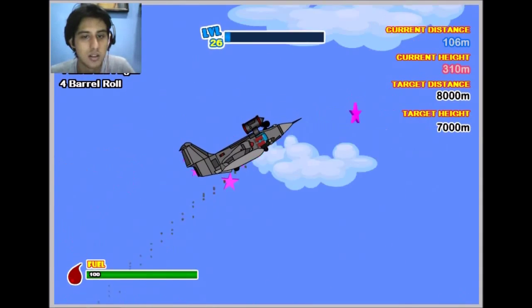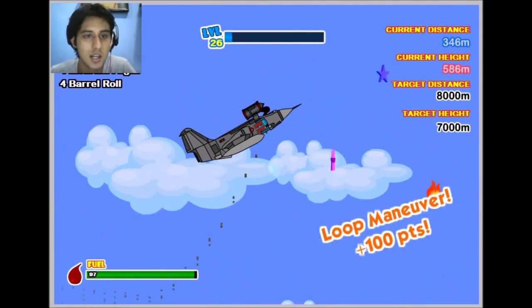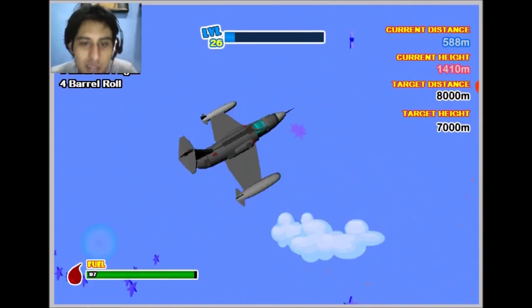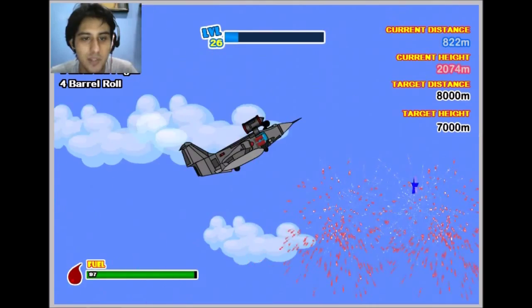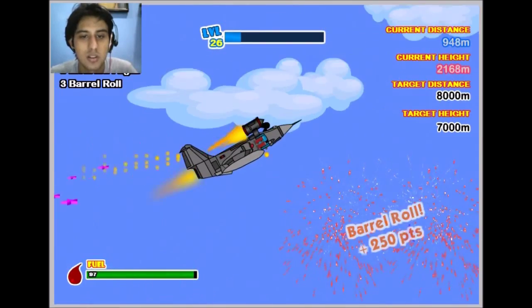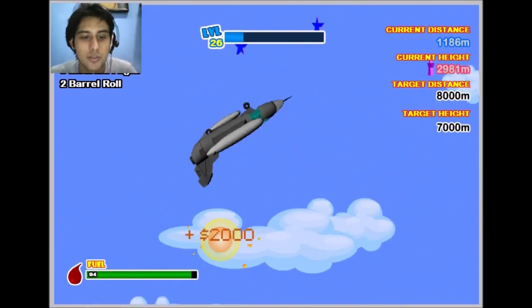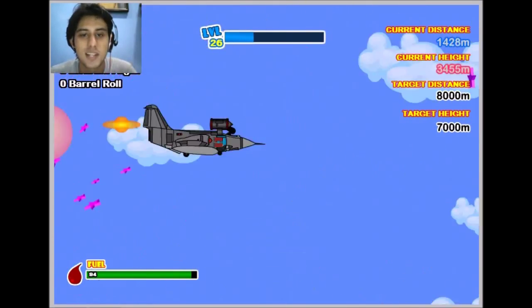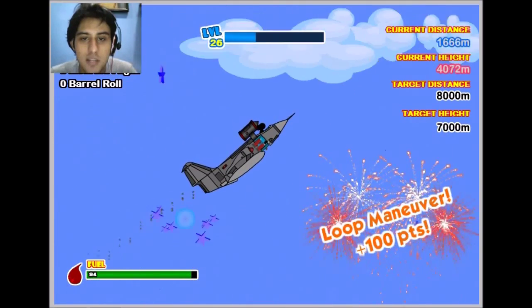Perform one invert — not just one. Yes! Look at that 3D turn — look at that! Did you see it? That's awesome. Now let's go four barrel rolls — three, two, one. Nice! Let's go! Three fifty. Yes, higher — we need to go higher so we can finish up the meters. Once I reach three thousand, I should be fine.